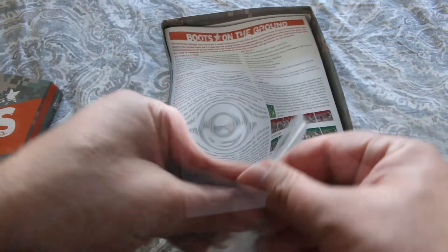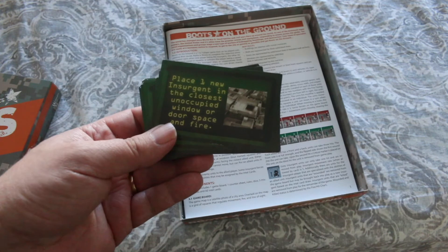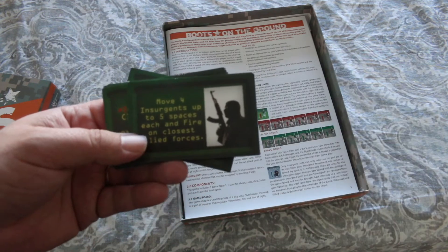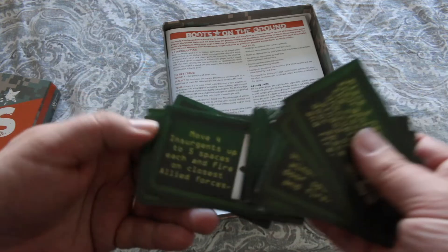Now let's look at the cards. 'Place one insurgent in the closest unoccupied window or door space and fire.' 'Move one insurgent up to five spaces and fire on closest allied forces.' 'Move four insurgents up to five spaces each and fire on closest allied forces.'